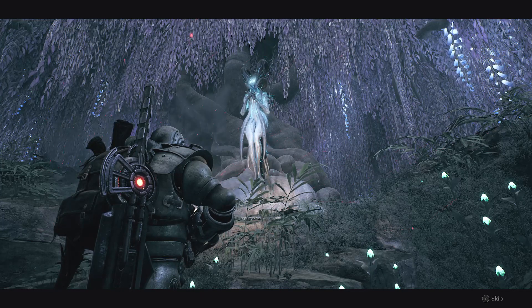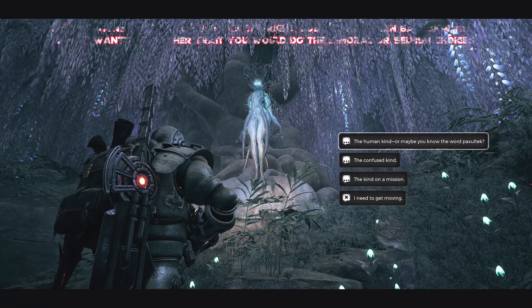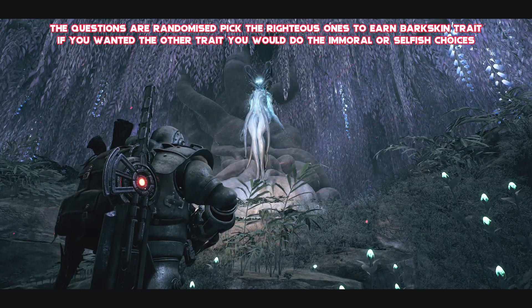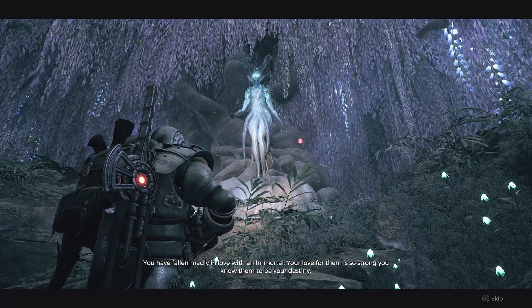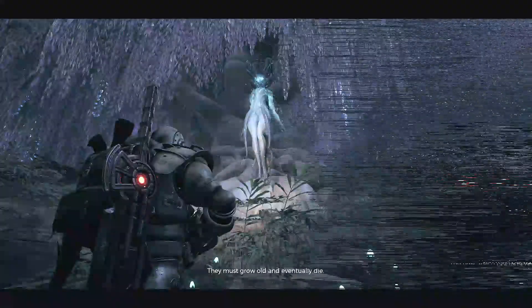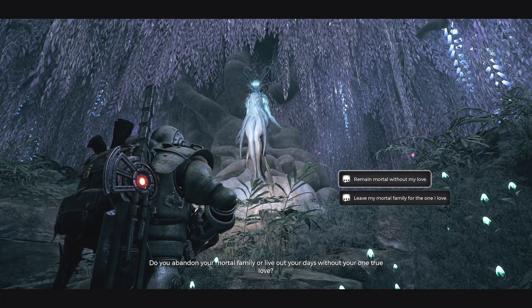If you're answering all very morally correct and righteous, it will be classed as the Doe, which you'll be wanting to do if you want to unlock the Barkskin. If you wanted to unlock the other trait, then you'd want to give very immoral or selfish choices. Most of the time it's quite evident, but there are a few that are a little bit greyish. As long as you get 3 out of 5 in the alignment that you're after, you're going to get the reward you're after.